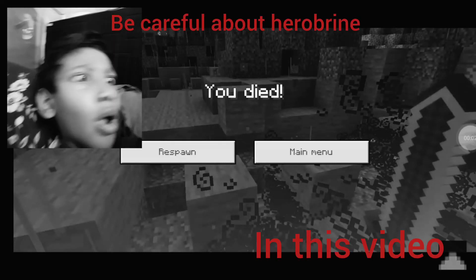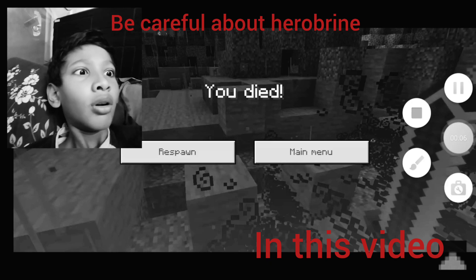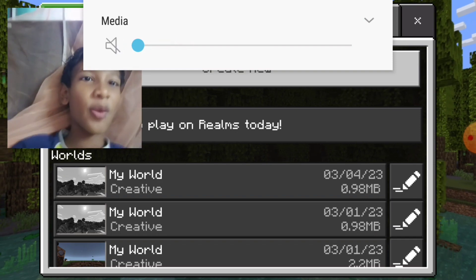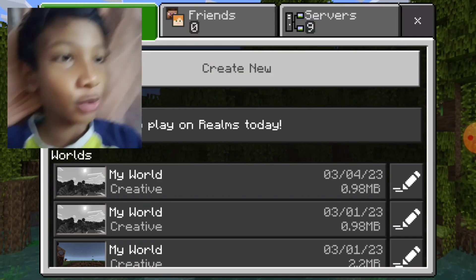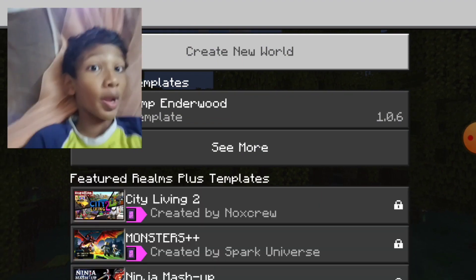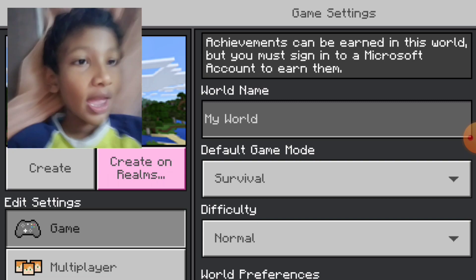What just happened right there? Hi guys, today we are back with more Minecraft. Today we are going to be spawning the Hero Bride. I know it sounds crazy. I know it doesn't exist — maybe, but we are going to find out in this video. I know it's a myth.